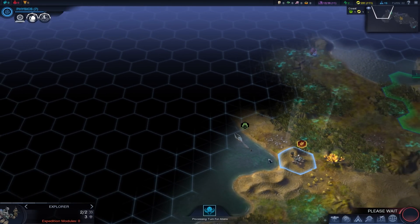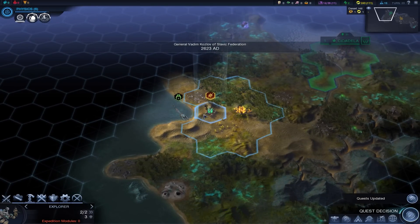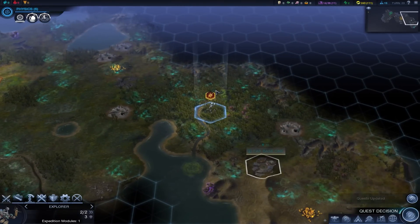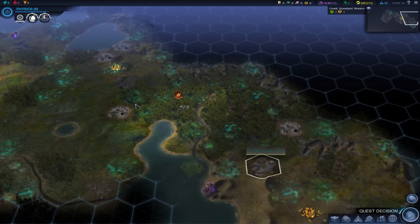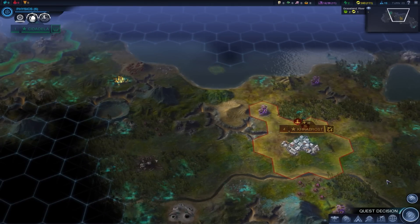He can attack — oh, I thought he was about to attack me. More wolf beetles. We're going to chill this turn so we can traverse the miasma — rather not end my turn on there. We should be getting our worker in a turn, which is going to be really good for us.